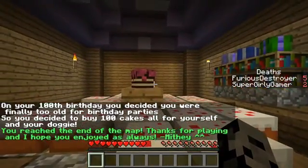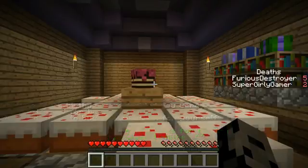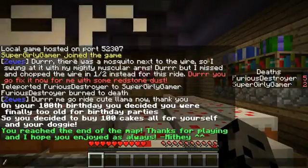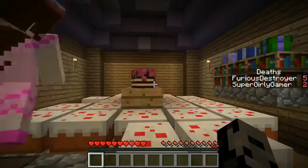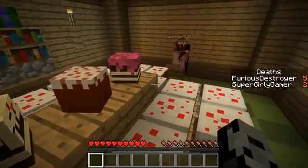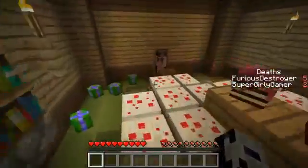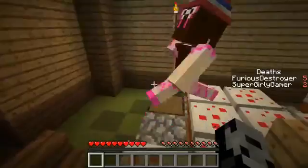On your hundredth birthday you decided you were finally too old for birthday parties, so you decided to buy 100 cakes — all for yourself and your doggy. You reached the end of the map, thanks for playing and I hope you enjoyed! This was just fabulous, I enjoyed it thoroughly. Look at the different kinds of cakes we have! We're kind of trapped in here forever it looks like — but it's our hundredth birthday so it's over for us anyway!